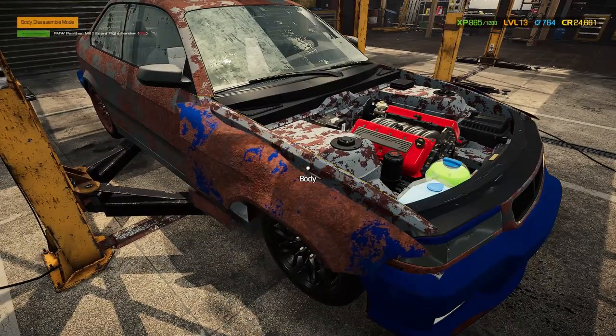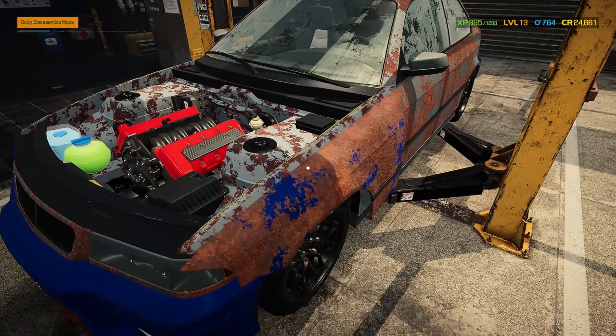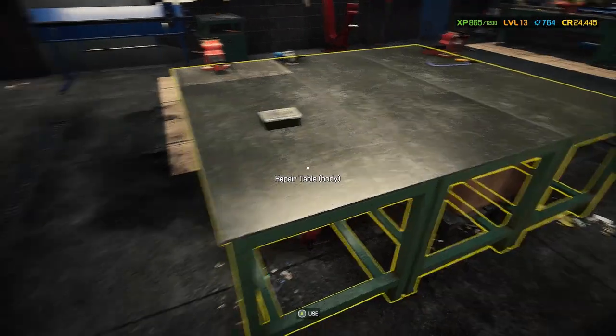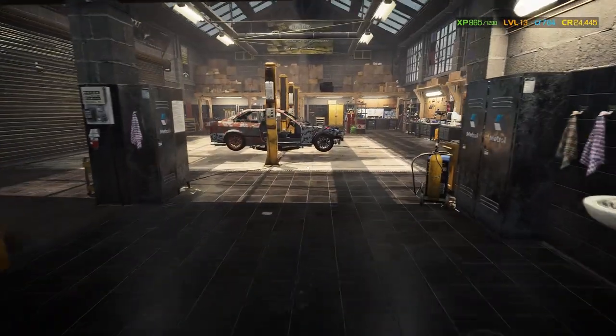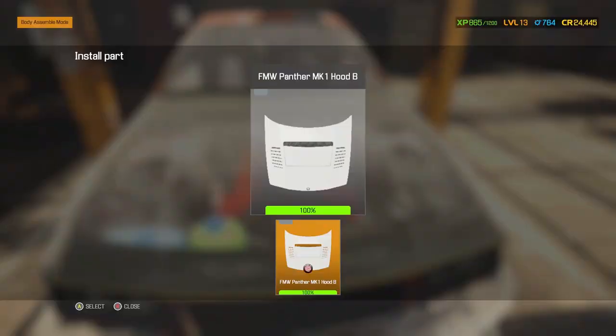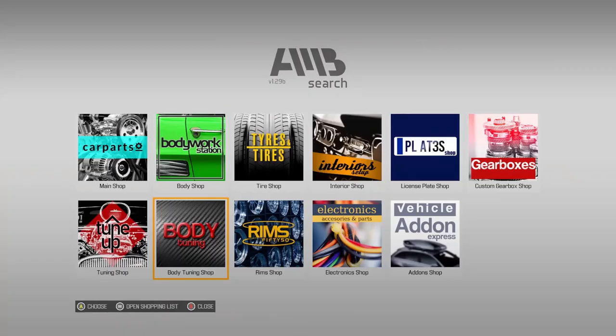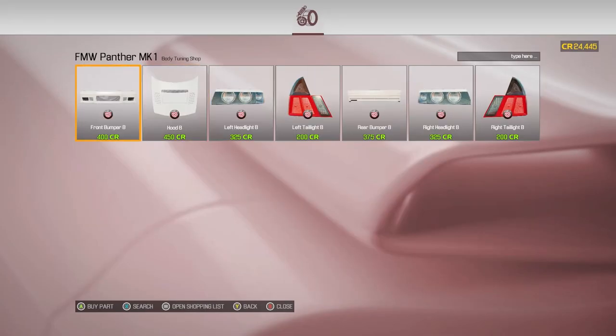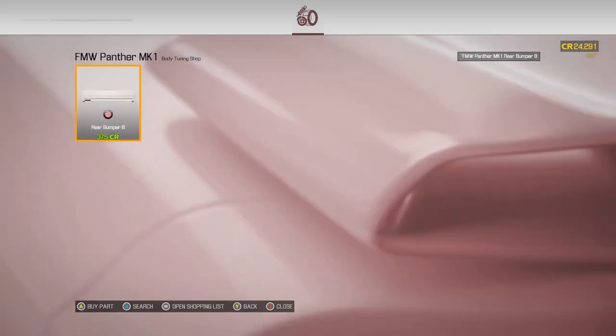First things first — let's start ripping apart the body pieces and see if we can fix them. We're going to take the hood, fenders, and doors off and see what can be fixed. Over to the repair table. We've fixed all the pieces we could. Let's go ahead and try and put all the pieces back on the car — pieces that couldn't be repaired, we'll have to buy. Now in the shop: we could buy some really cool custom parts for this car. We're taking a chance — putting custom front and rear bumpers on this car.